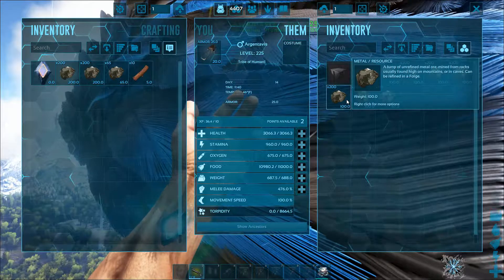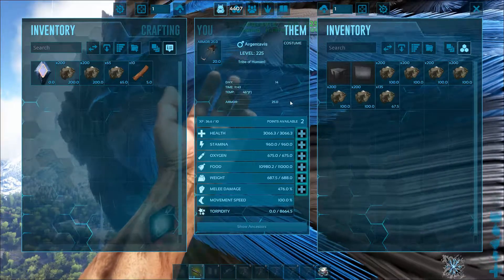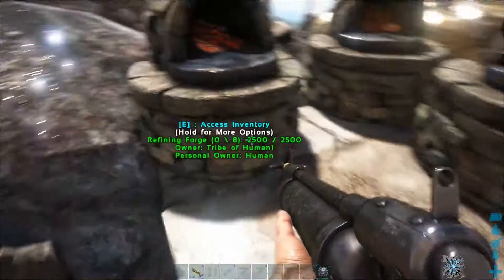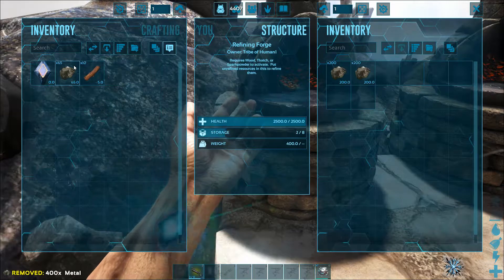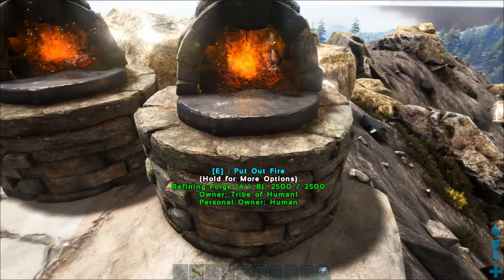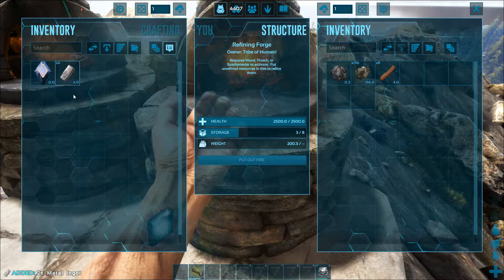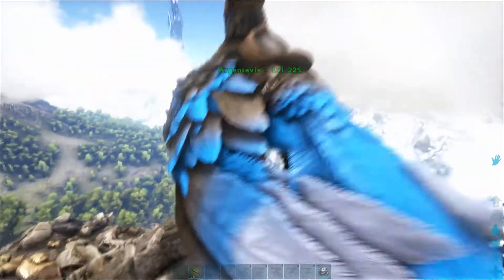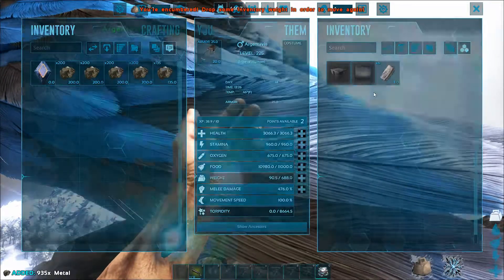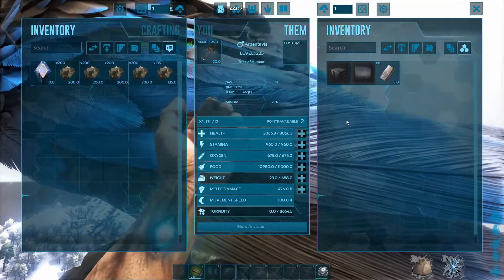The Argent reduces the weight of obsidian, metal, metal ingots, and even crystal. You can see here it weighs 200 pounds normally but only 100 in the Argent - it reduces the weight by half. You can reduce it even further by smelting the metal in forges. Metal ingots that were about 12 pounds in raw form become 6 pounds as ingots, and when you put them in the Argent they drop to just 3 pounds. The 1,800 pounds of metal we had would become one-fourth of that weight.